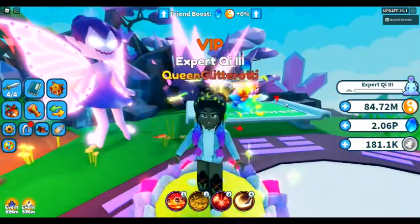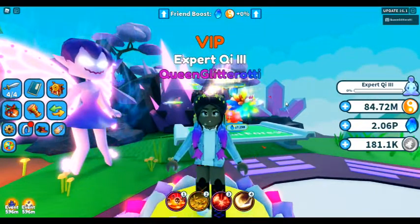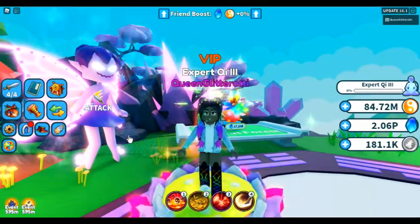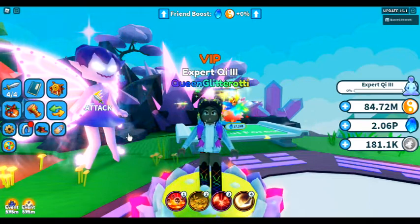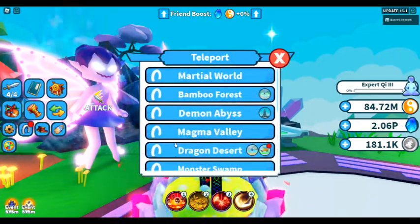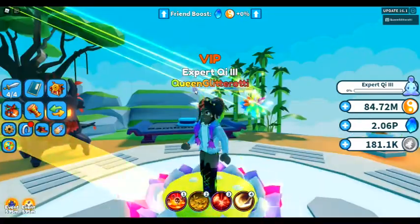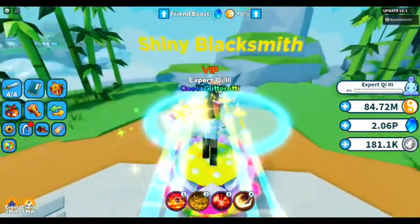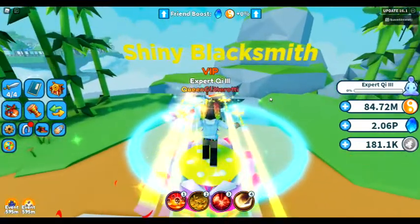So let's go ahead and enchant my mythical diamond spear into a shiny plus plus. First things first, we have to make them into shinies. So let's start from the top. The shinies are going to be found in a bamboo forest. That's where you're going to go first to make a shiny weapon.